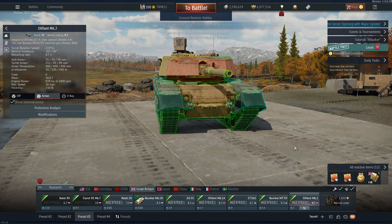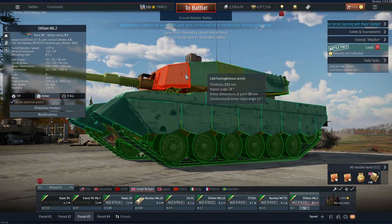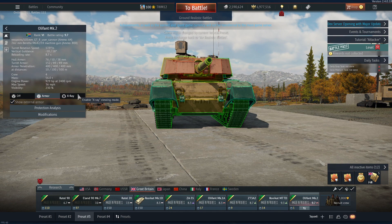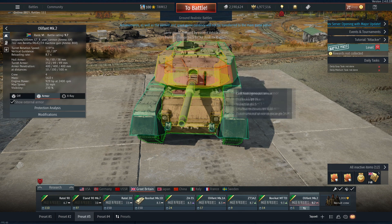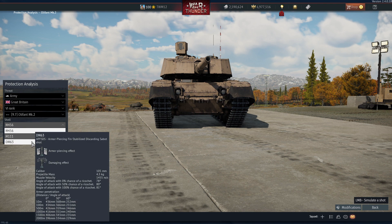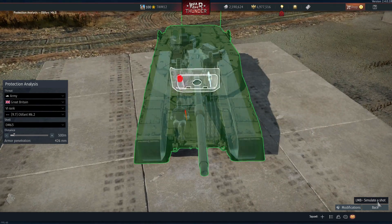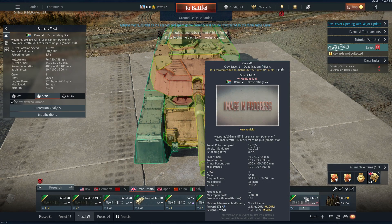The final one is the Olifant Mark II, which is odd because I thought these were meant to have composite screens added. I genuinely thought that was meant to be composite armour, however it seems they're not composite in game — it's just spaced armour. I think it'll be moved down in BR personally. It may get DM-63 but the protection is really not there on it. It's a squishy Centurion.